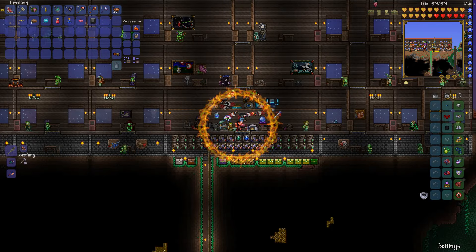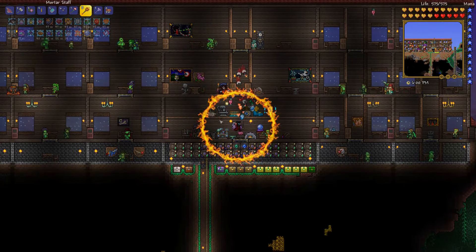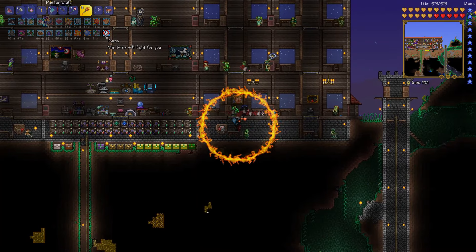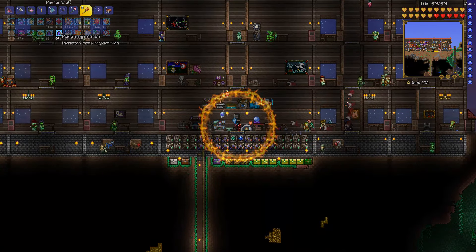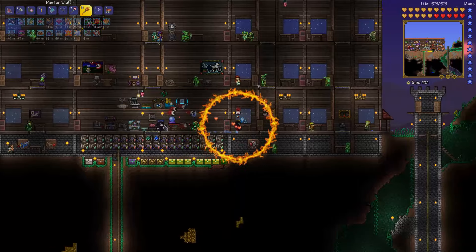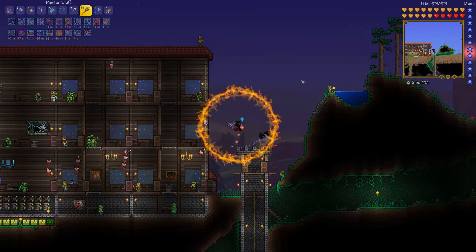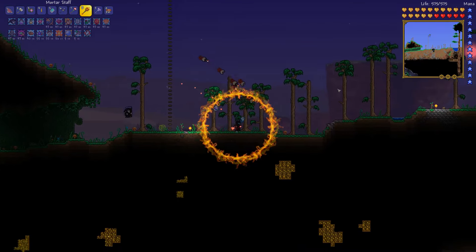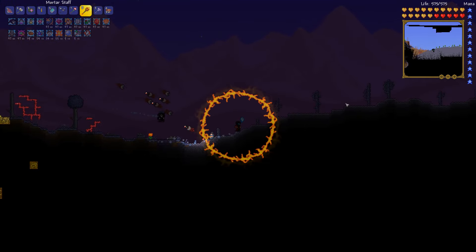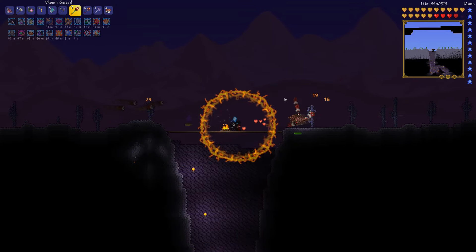So we're going to summon as many minions as we can right now, and we're also going to rebuff with our altars because we're going to have to go fight the big boy. I don't need Shine. Let's get rid of mana regeneration — we don't really need that at the moment. The magic damage will still be useful to us, though. We don't really need mobility when fighting the jungle guardian, or temple guardian however you want to call them. We're going to be staying in one specific area, and I'm also going to be using this inferno potion — I don't know if it'll be super useful, but we'll see.